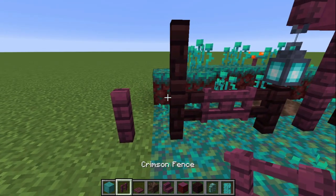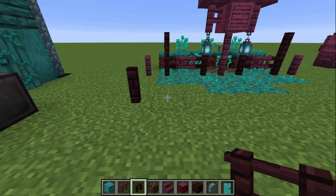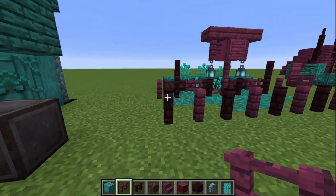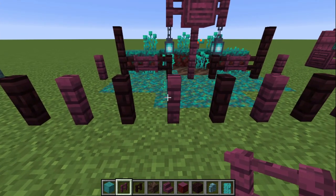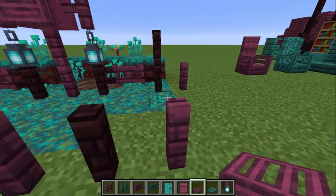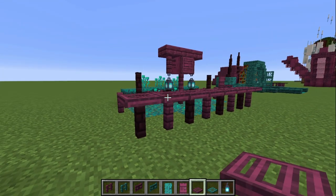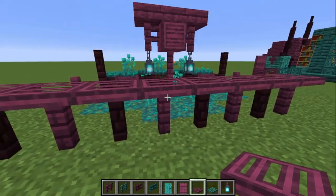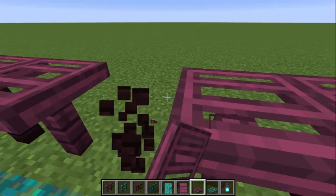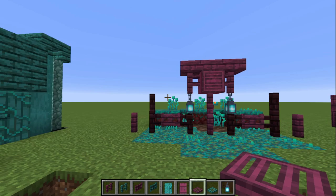One of the things I'm really excited about for this update is we have the crimson fence now, and nether brick fence. As you guys know, nether brick doesn't link with any other wood block, and the same is true for the crimson fence — they do not link, they don't touch, and it can make a really nice border. Even if you just get the crimson trapdoor and run it across, just take a trapdoor, run it across — it makes a pretty nice balcony. You might want to break it up a little bit with some accents in the center.